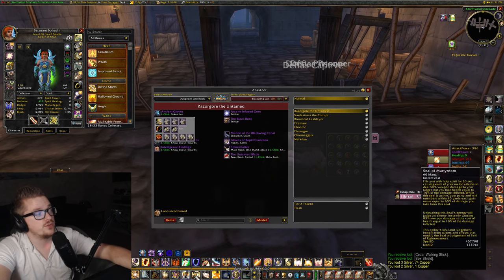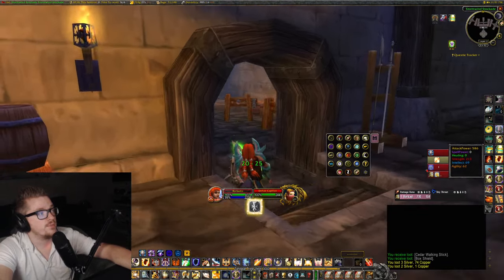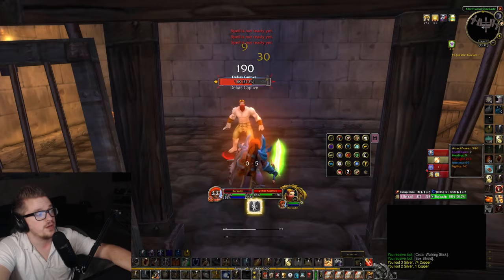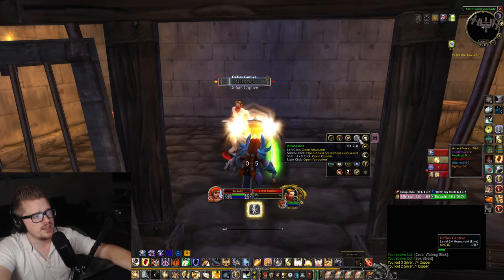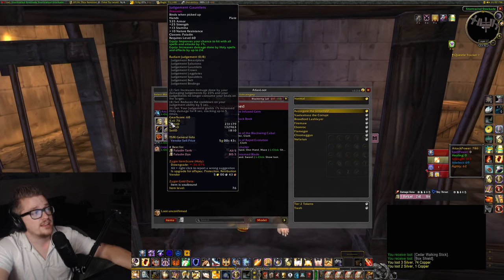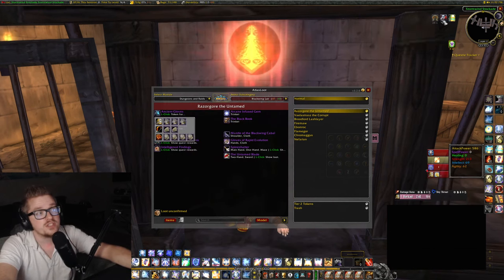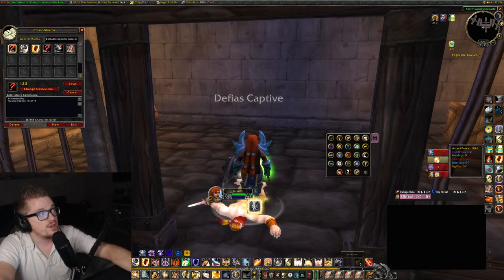Right now when I use Judgment on a target, the seal gets consumed and disappears — you can see it disappeared. With the two-set Retribution bonus, according to my understanding, the seal stays up. Let's say it's Seal of Martyrdom — it would have its full 30-second duration and not get consumed when you judge.